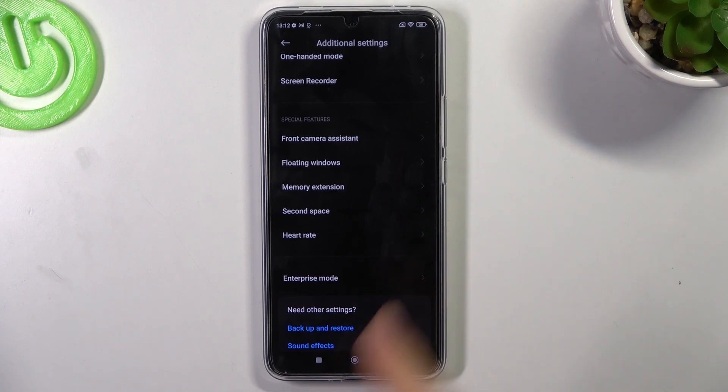For example, when you close a game, this game is still in RAM. But if you're using fast RAM and you don't have RAM space for the system to work well, the system moves your game to the internal storage RAM.